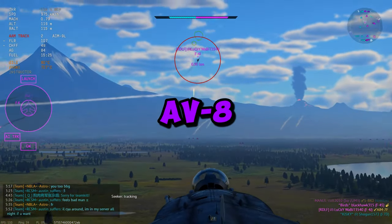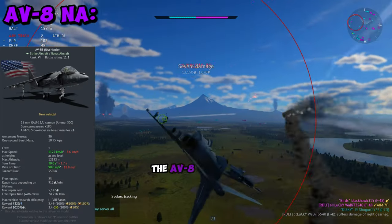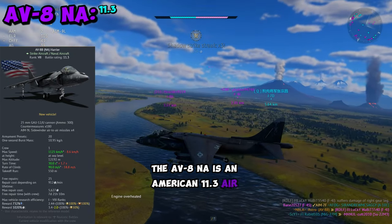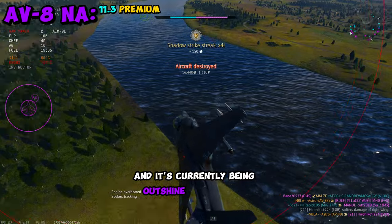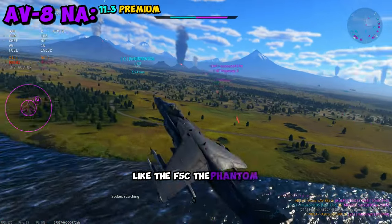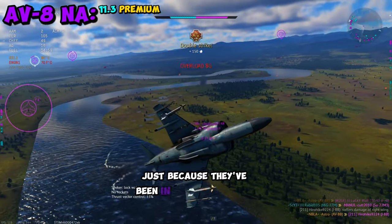People are sleeping on how good the AVA NA actually is. The AVA NA is an American 11.3 air premium that was added in the Dance of the Dragons update, and it's currently being outshined by vehicles like the F5C, the Phantom 2, and the F20, just because they've been in the game longer.